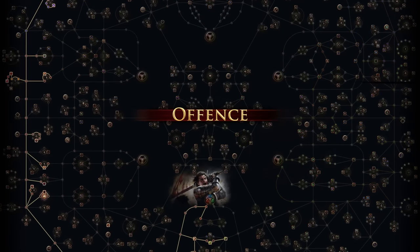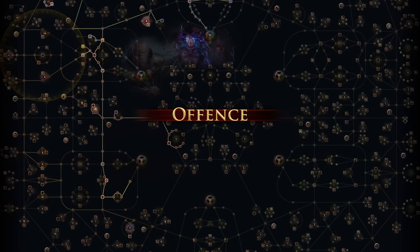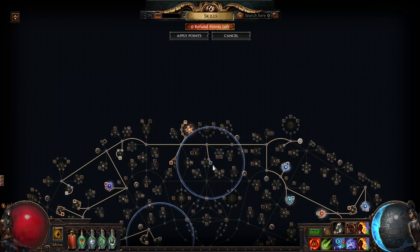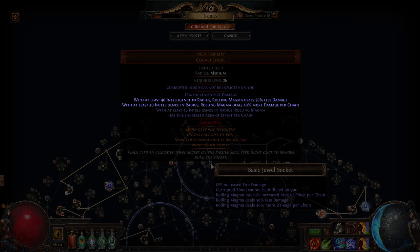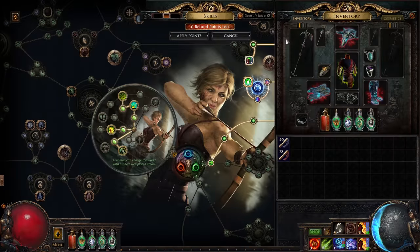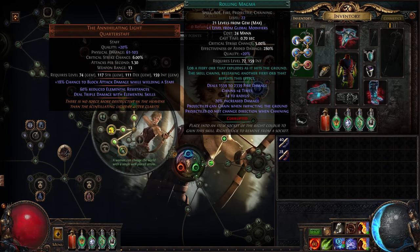Let's have a closer look at what makes Rolling Magma an excellent choice. The Inevitability unique jewel reduces Rolling Magma damage by half, but increases it back up by 40% for every chain. Mathil notes that to make this jewel worth our time, we'll need to grab all the additional chains we can. One from the gem itself, if we sneak it up past level 20.